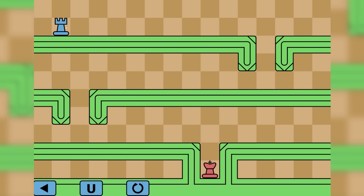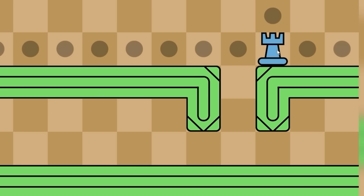For this level we have the rook. I'm really intrigued to see how they're all going to move. Presumably this one - yeah, we can go just right all the way. Can we get past this gap? Like if I were to click there - oh we can, we can actually go.